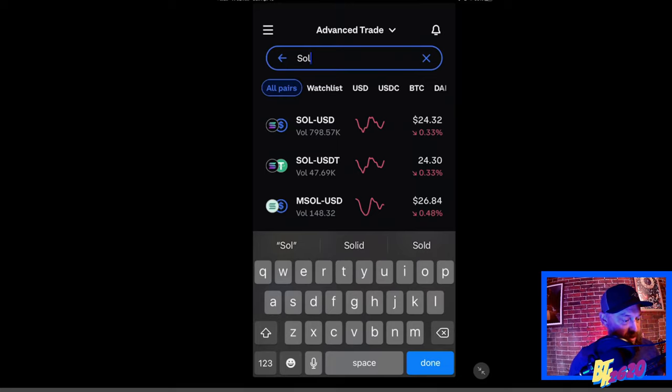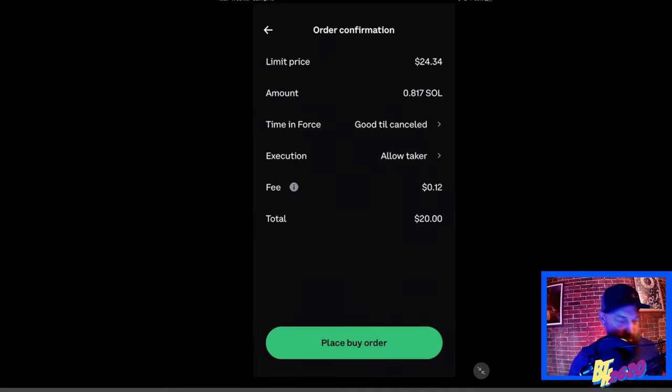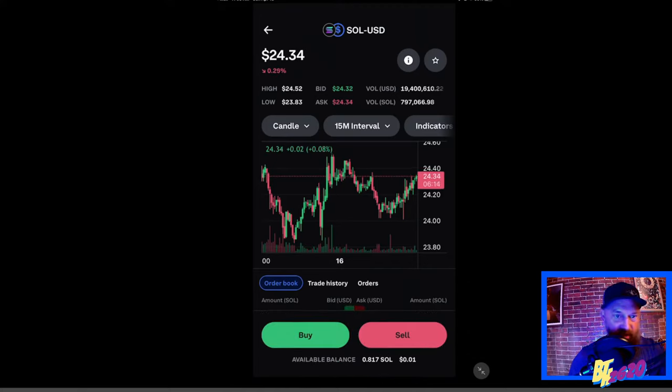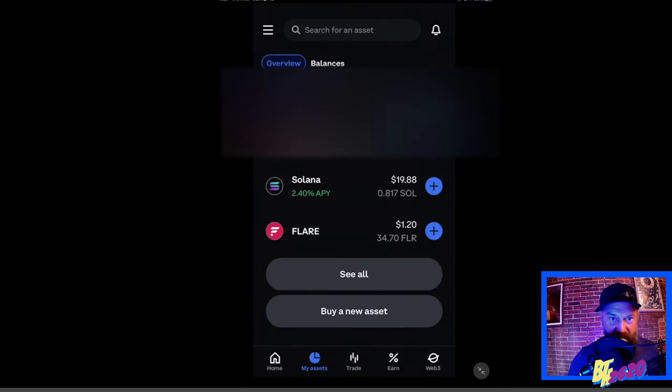I'm going to buy some Solana. Success — this was part one. Now we have some Solana in our wallet. We have $19.88 in Solana, and it cost me 12 cents to buy that Solana through the exchange.